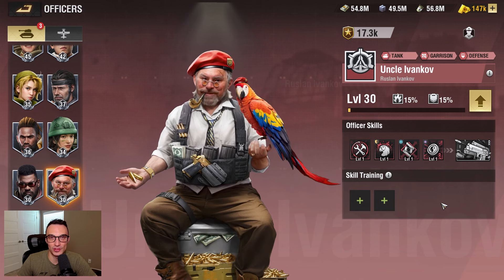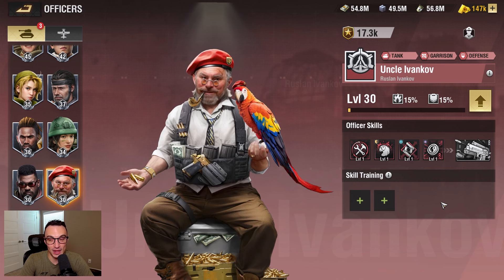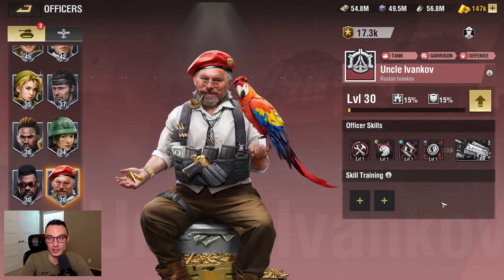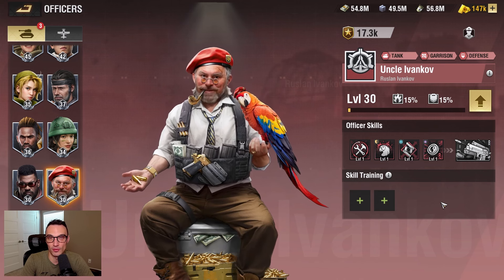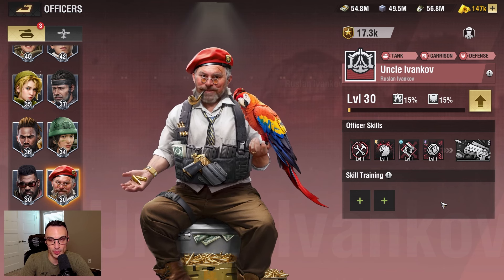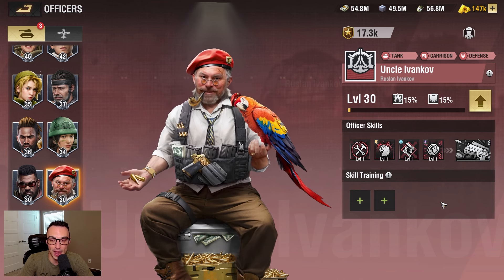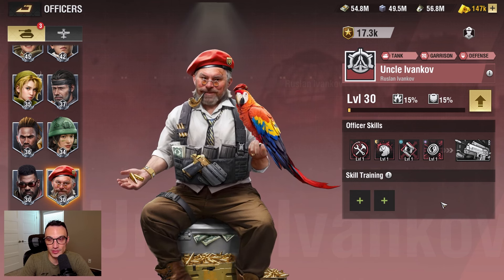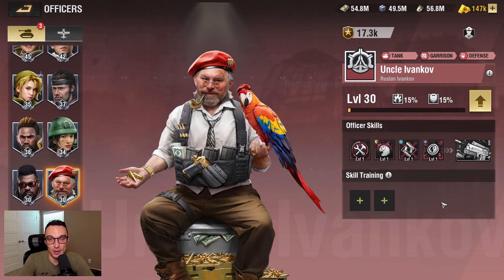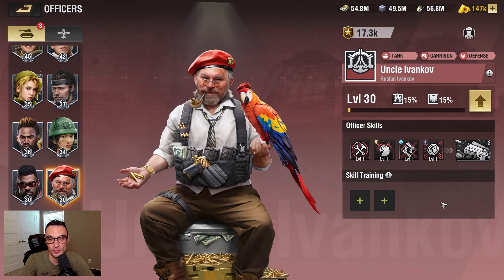Uncle Ivankov has a big emphasis on durability and survivability for tanks in the open field, but a lot of his big draw is the advantages you're going to get from his base — the skill damage your base is going to receive and the base recovery rate. Those are going to be two very noteworthy things from Uncle Ivankov. We don't know how he's going to perform in the open field yet, but he definitely has some value at first look for your base especially. So he may end up being one of those officers you want to have when you are doing some form of base defense.